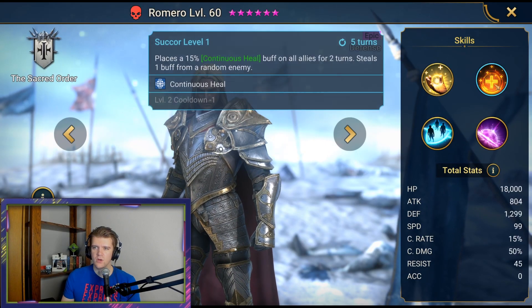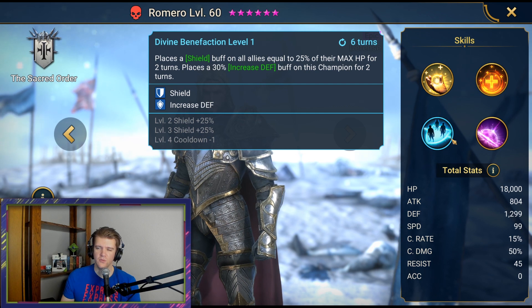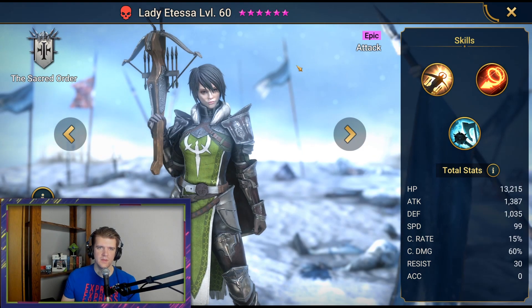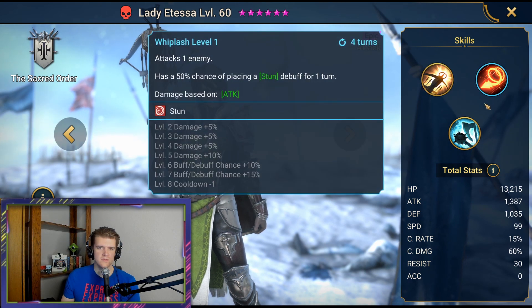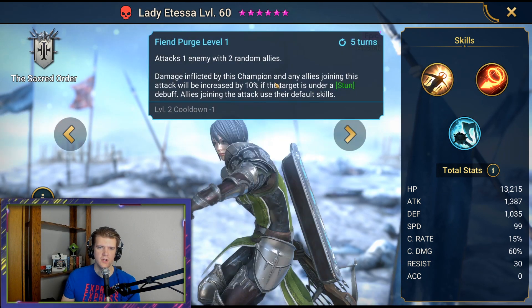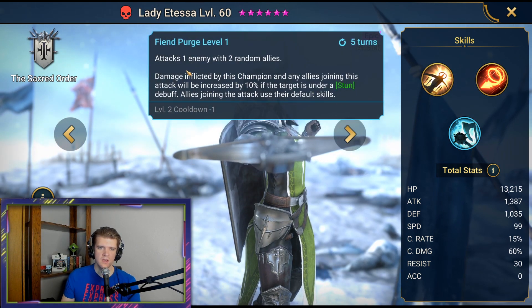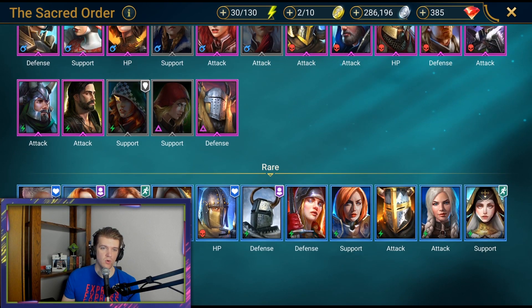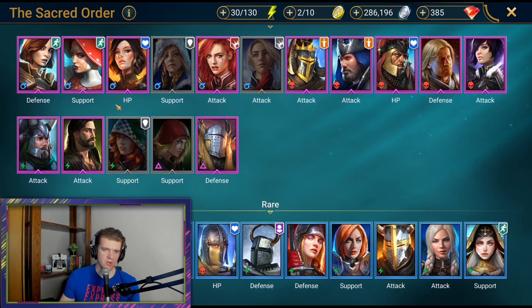Romero is a solid support — pretty tanky. I remember seeing him in Arena, he's kind of annoying. I can see him being useful in Faction Wars. Lady Atessa was used as a fusion as well. Not great — kind of a cool A3 where two random allies get called in. It's like a passive that's a lot worse than Longbeard's, but very similar.